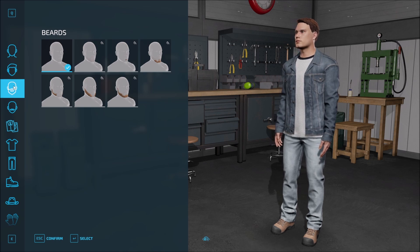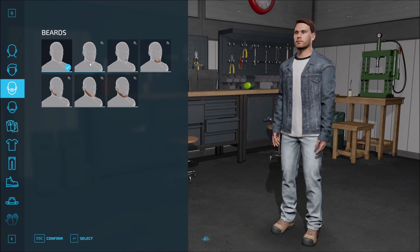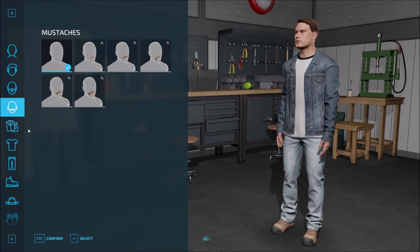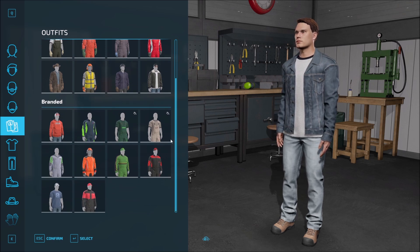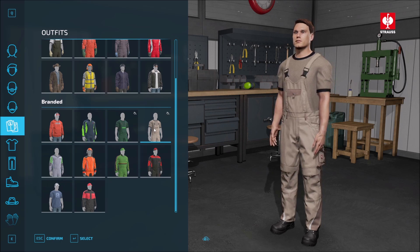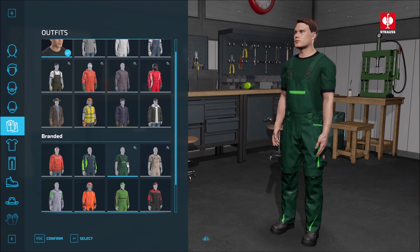Let's move back out to beards — no beard here. I do tend to get lazy and sometimes we have a little bit of stubble, but we'll leave it at no beard. No mustache, although you do have several selections there, and the old handlebar mustache is always a good choice. Then we have our outfits. You can see we have some basic outfits, and then you have your branded outfits at the bottom if you are particularly loyal to a certain brand. I always like the overall and coverall looks whenever I can see them.